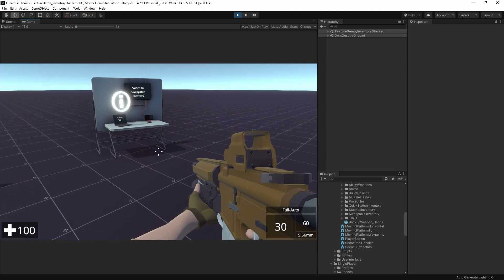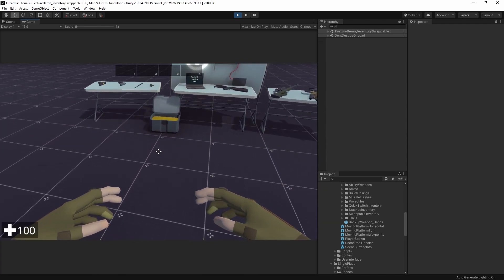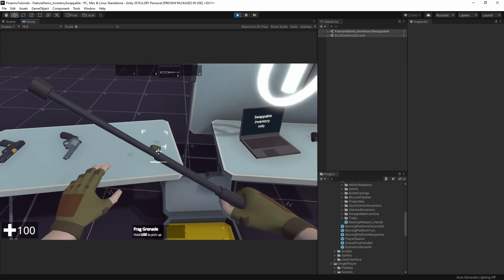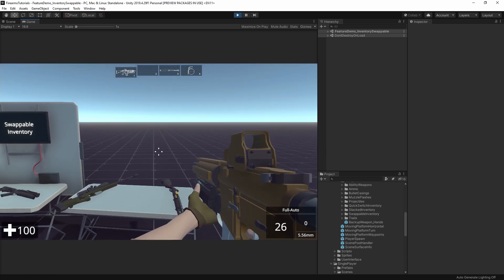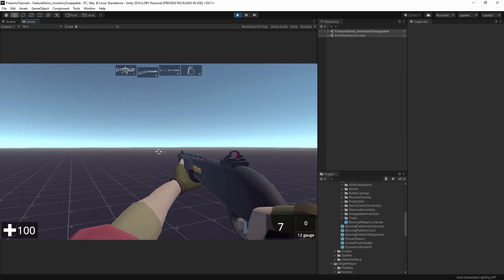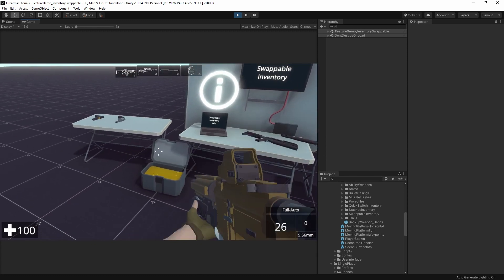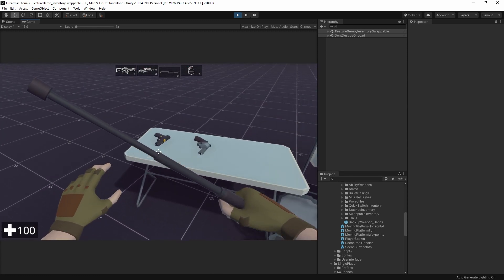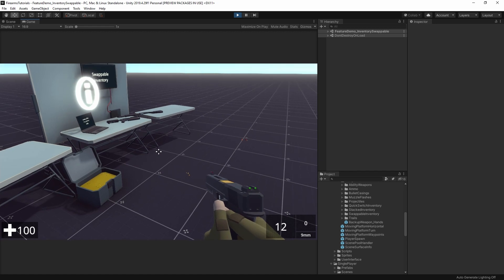And lastly, we'll have a look at the swappable inventory. This is your Call of Duties, your Halos, things like that. You have a small number of slots — one for melee, one for thrown weapons, and two slots for firearms. You grab a firearm and it goes into slot one; grab another, it goes into slot two. From that point on, if you grab one, it replaces whichever one you have selected. This allows you to have an essentially infinite number of weapons, while limiting how many you can carry at once.